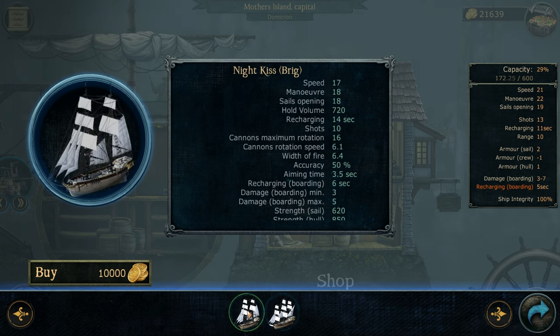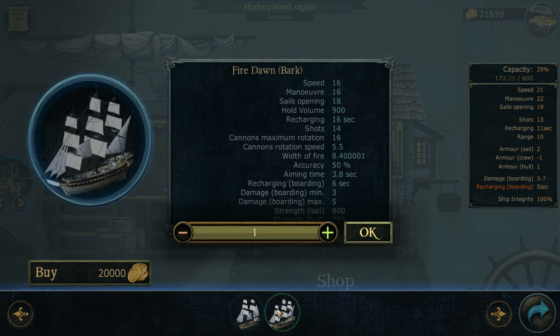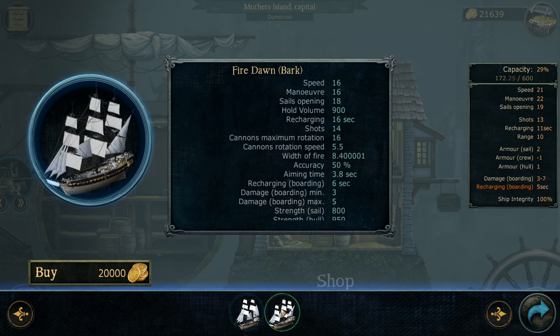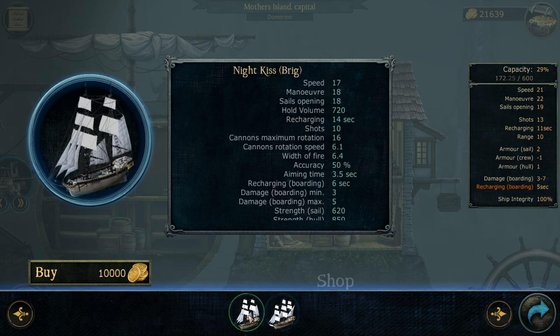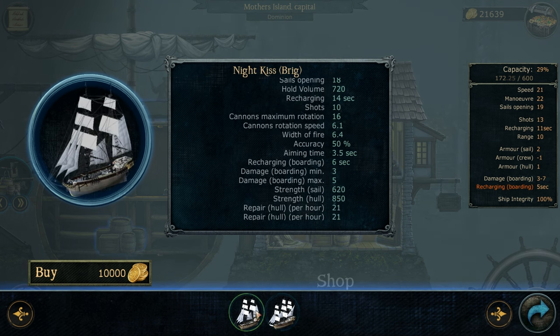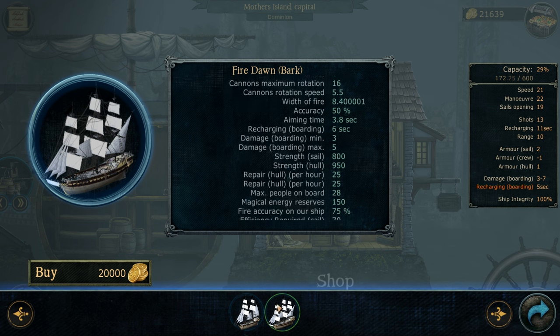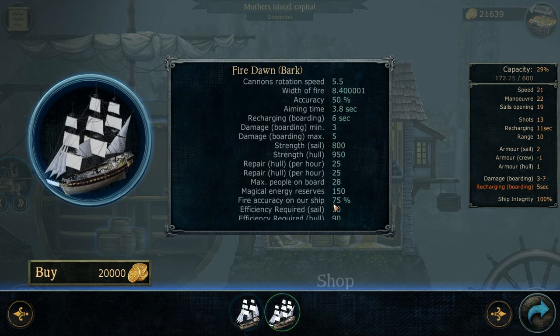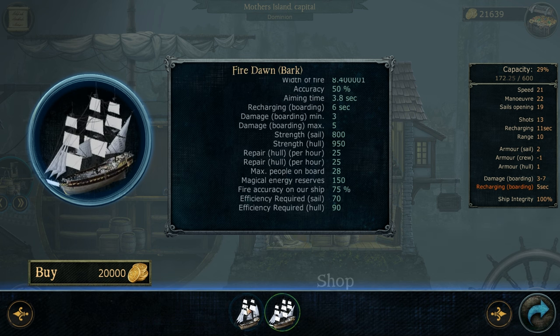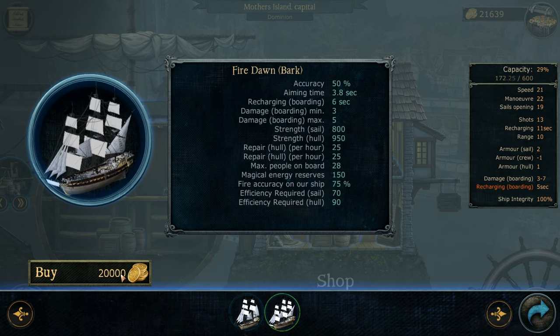Comparing the ships: the speed is slower on this one, maneuverability is less, but this one carries more and has more shots. Maximum rotation is the same, but rotation speed and width of fire are way better on this one. Accuracy 50, aiming time is better on this one. Sail strength 800 versus 620 — yikes. Hold is 850 and hull repair per hour is better on this one. I think I might actually go for the 20,000 one.